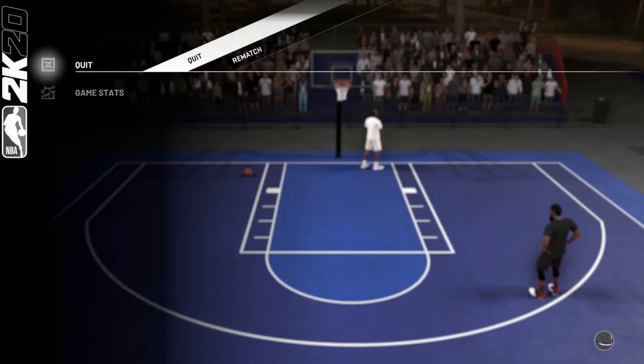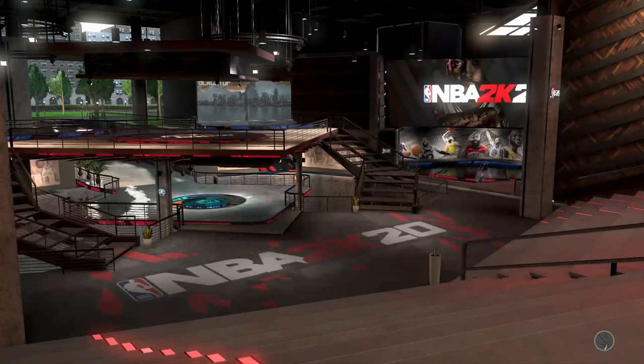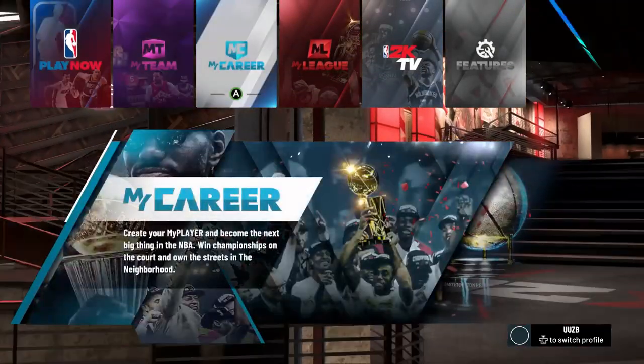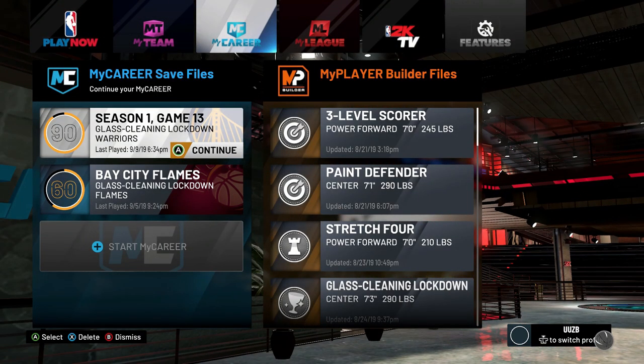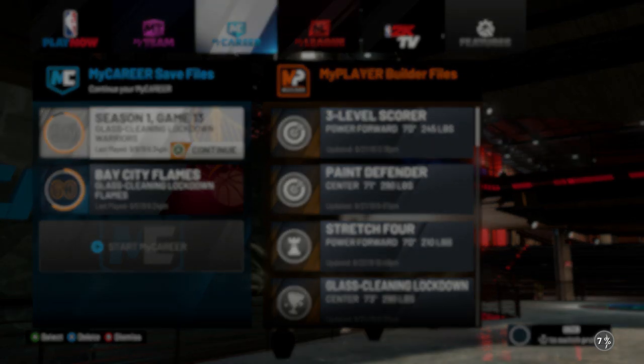Whenever it ends it saves and it kicks you out. This 'Saving Your Earnings' screen is what you want — you want that screen to pop up, then you quit. As soon as you quit it's going to kick you out to the main menu screen. From the main menu, press B, go to My Career, and then reselect your MyPlayer. I have a 91 overall — I didn't do the badge exploit or anything, this just happened to me randomly, so this is the best way I found to fix it.